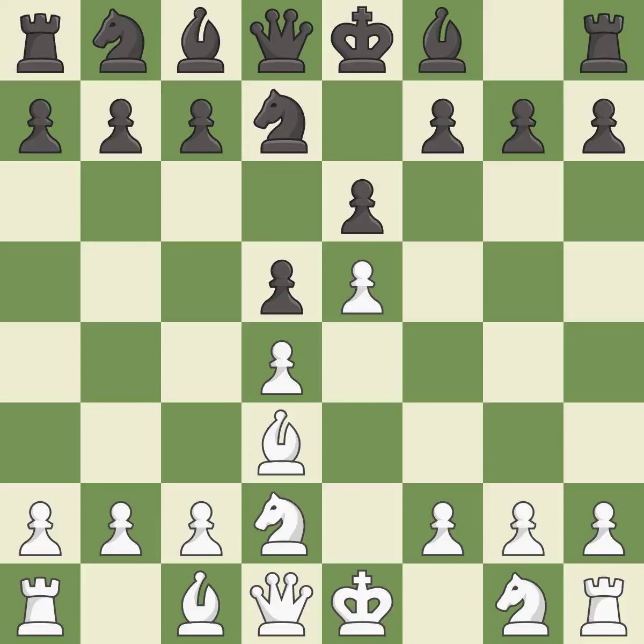Bd3 develops the bishop, controls the e4 square and attacks h7. c5 attacks the d4 pawn and prepares to develop the knight to c6 behind the c-pawn.